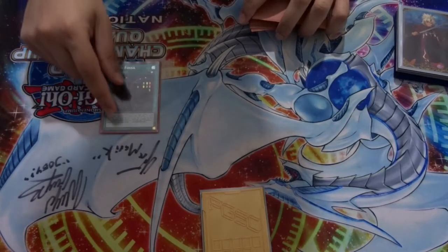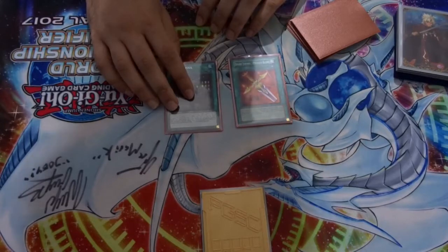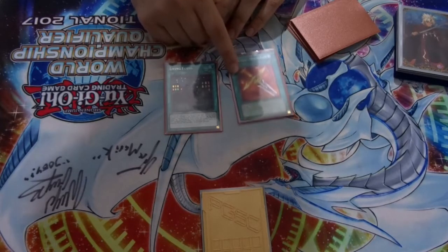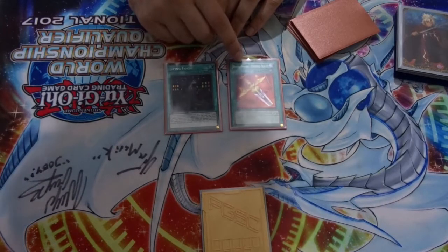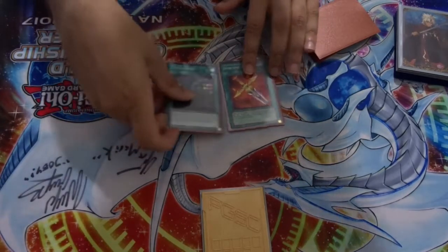Then we have Living Fossil and Divine Sword. Living Fossil is a very good extender; Divine Sword you just need because it's a very good discard for DDR, and it's also good to discard off Oliver. Very powerful.